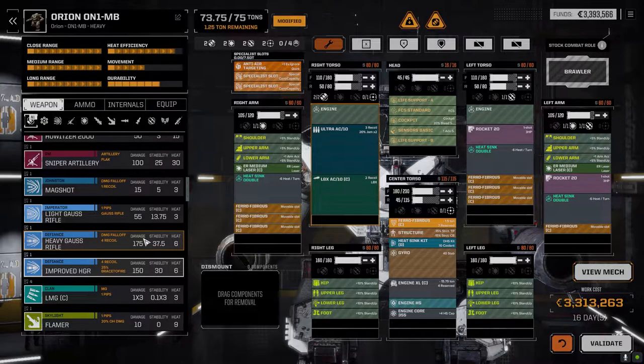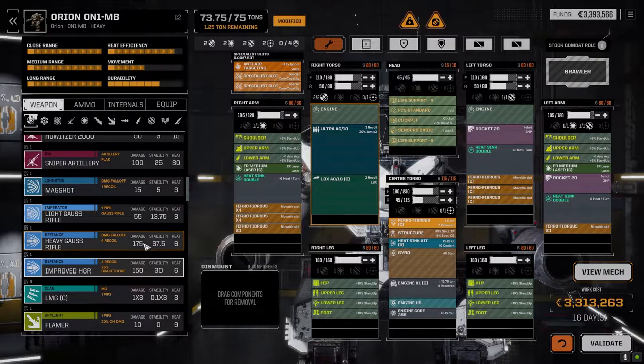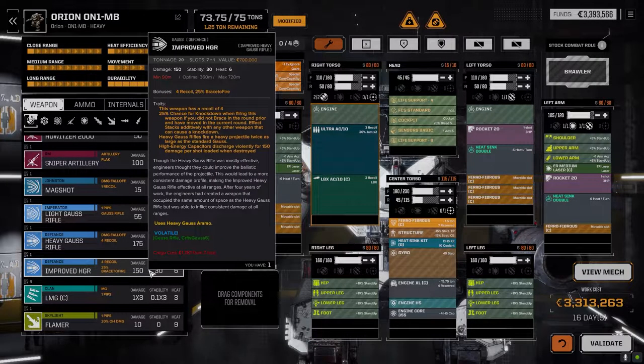So if we move into a position and stand without moving, it's still got recoil but there's no chance of being knocked over. I would go with the heavy Gauss over the other one. The other one has damage fall-off, but I want to be at range — at 720 meters there's no damage fall-off and you're doing 150 damage, whereas the other one falls off to like 80 at range.